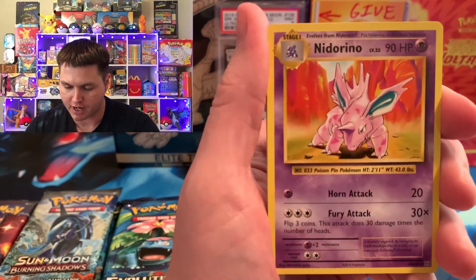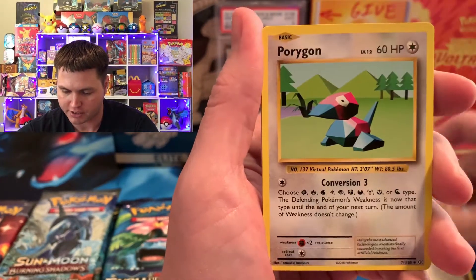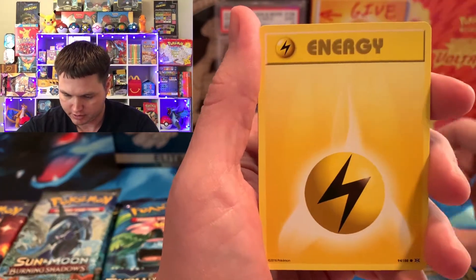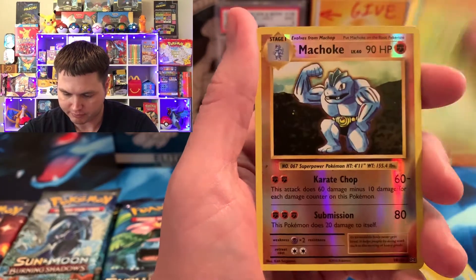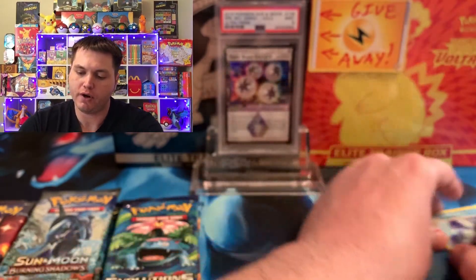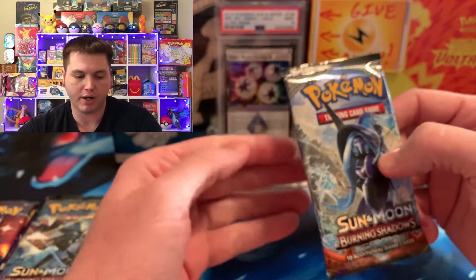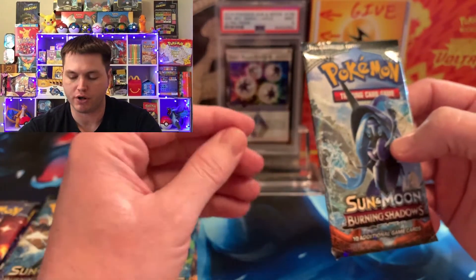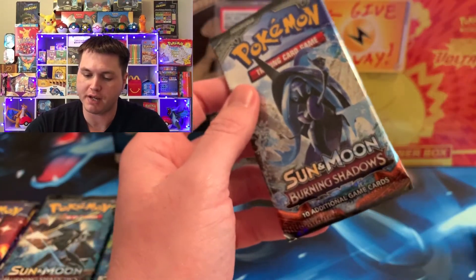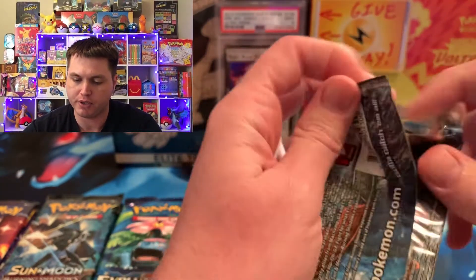Let me know down in the comments if you like this kind of thing, or what you like on the channel. So let's go ahead and get started. Let's see who can win today's epic triple set battle. We got a Caterpie, a Reverse, and a Dewgong. So far, Evolution's not doing too good. Evolutions is more of a popular set, but as far as value for the Charizard, it's not as much as Burning Shadows or Hidden Fates. Those cards are a lot harder to pull from what the community says.